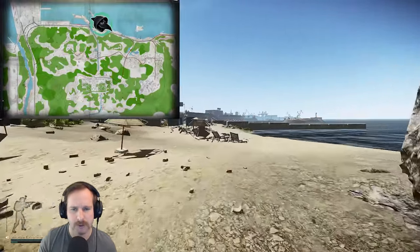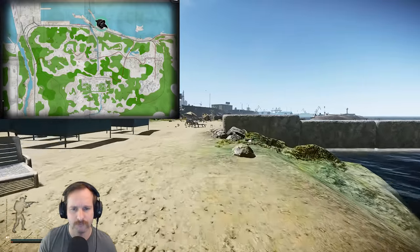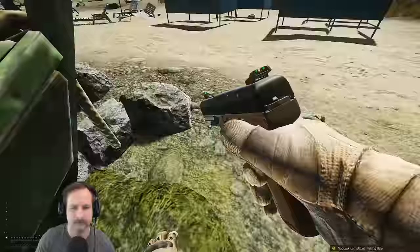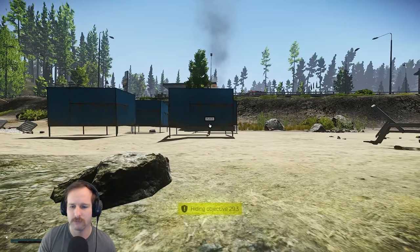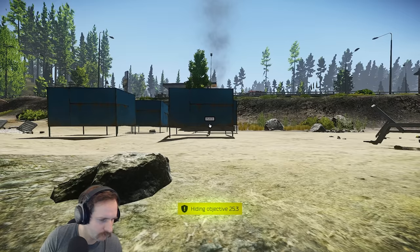Once you head into Shoreline, you need to go down to the gas station. In front of the gas station on the beachhead, you'll notice there's a big concrete pillar with a little dinghy next to it. Lay down next to the dinghy and place it down here — it will place down the SV-98 first and then the multi-tool. Survive and extract the raid and hand it in.